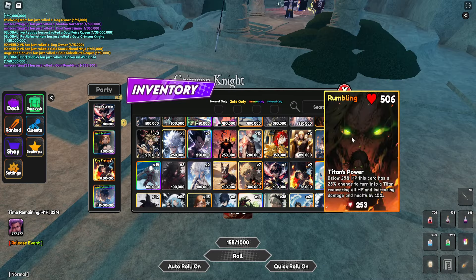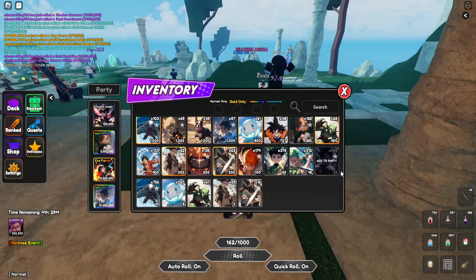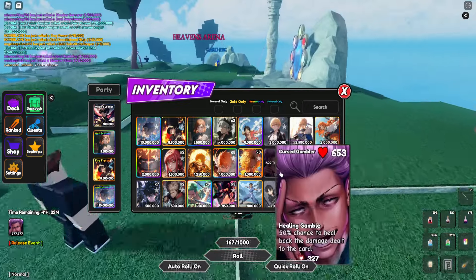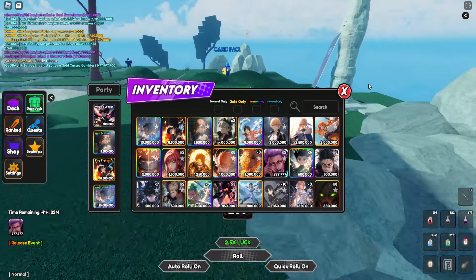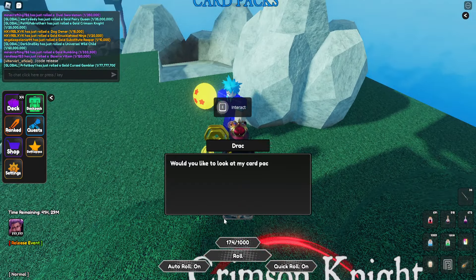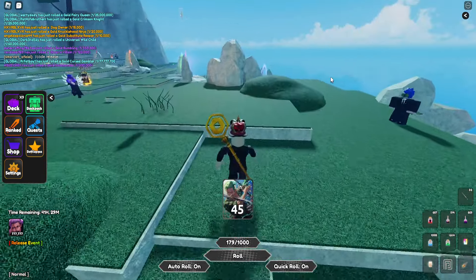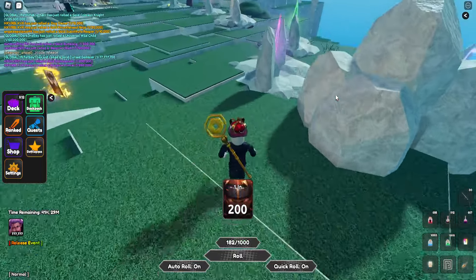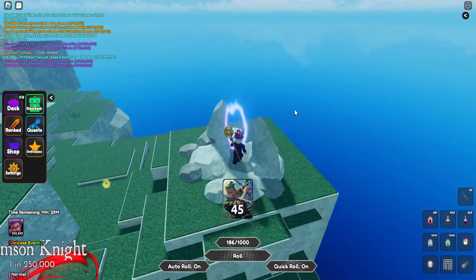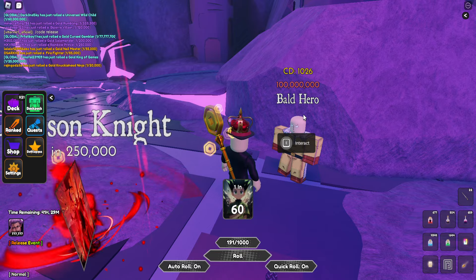Let's get to it — I'll show you guys the new update and what's in it. As you can see I've gotten this and all this, I'll show you guys just about everything else. There's a new card pack, as you can see you need a hundred thousand rolls, and then there's a new portal right here — I'll show you guys all the new stuff.